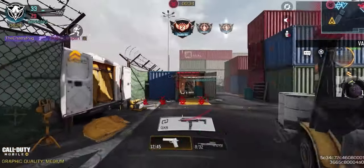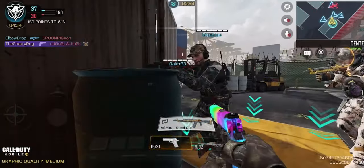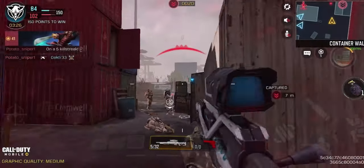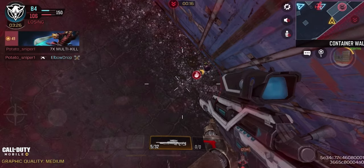For my tactical I like to use the EMP grenade, because that can take out any enemy Transform Shields and sensory guns. For the lethal I like to use a sticky grenade, because I don't use Vulture on this build, so if I really run out of ammunition I can just throw a sticky grenade down, blow myself up, and then start again.